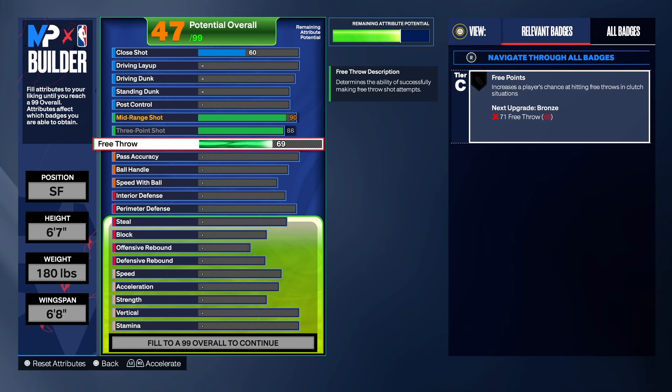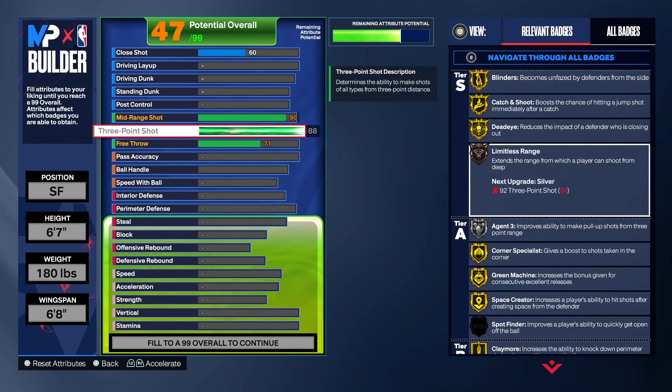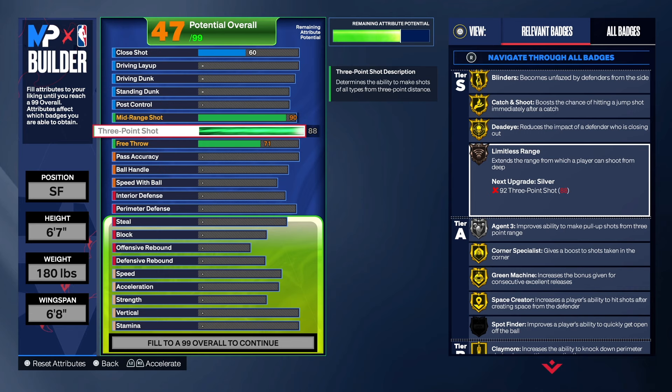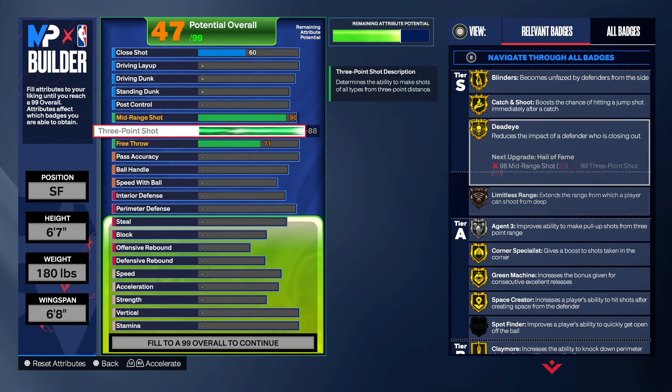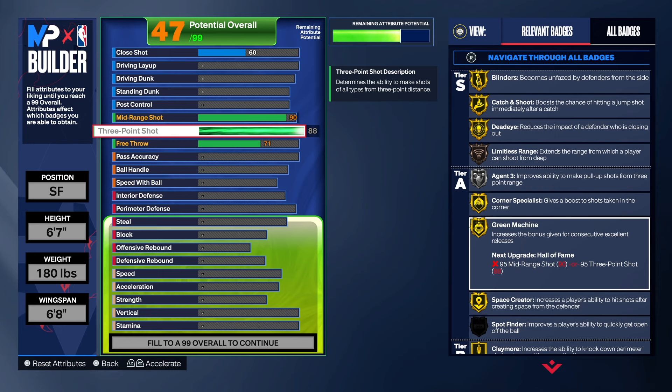As far as the free throw, we're going to get that up to a 71. With the 88 three-point shot, the reason I like that so much is because you get Limitless Range on this build and Silver Agent 3. You can't get Limitless Range with the mid-range — that's why I like those two badges right there. Blinders: we got that on gold. Catch and Shoot. Dead Eye. Corner Specialist — you can't get that with the mid-range.